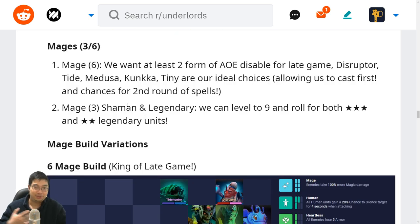Next we have mages. Six mages are on the rise because we want disablers with mages, which enables us to cast faster with the ace of Lich. Also, mages are doing much more damage as more people pick melee units like warriors and knights. Six mages can break down knights with enough stuns, while three mages will have trouble. With mages we want AOE disablers — at least two of them: Disruptor, Tide, Conqueror, Medusa and Tiny are the crucial ones. We can also have three mages in favour of more controls with shamans and more legendary pickups.